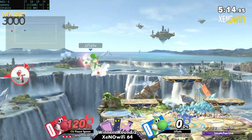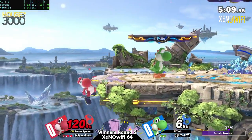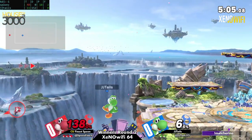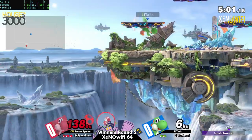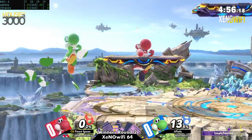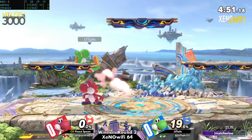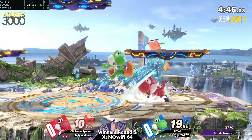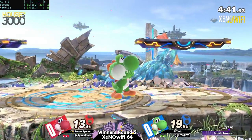Waiting to see how JJ Tales might take this next stock. Going for an edge guard but getting stuffed out by that egg — doesn't even matter because they're going right back off stage. Finest Spoon lost some resources and lost that stock, and JJ Tales kind of brought it back. They were down by a lot — Finest Spoon had a lot of momentum — and now it's only really a 90 percent lead.